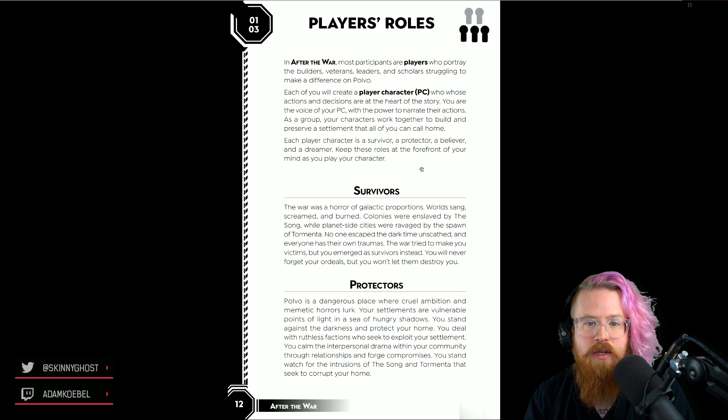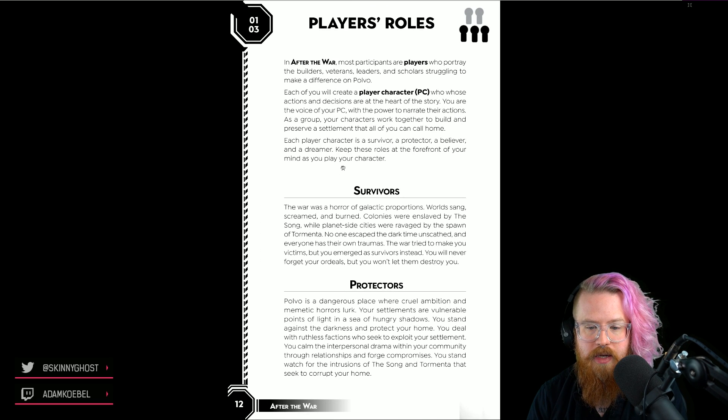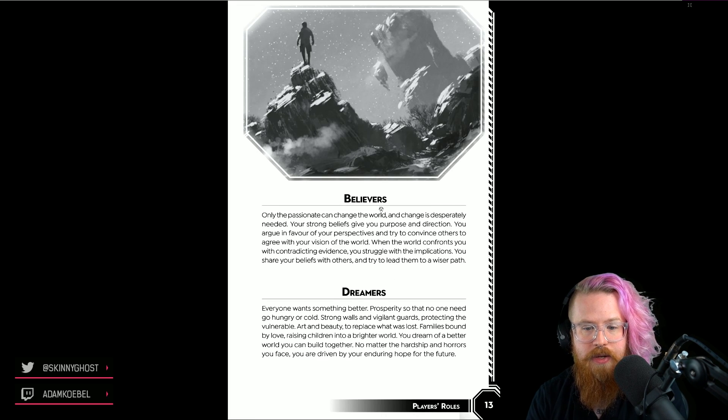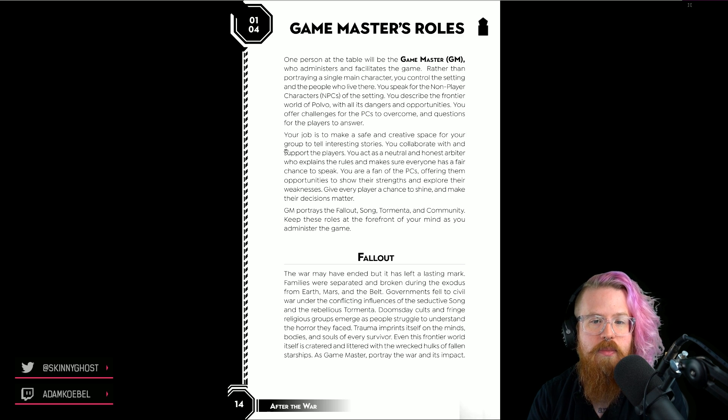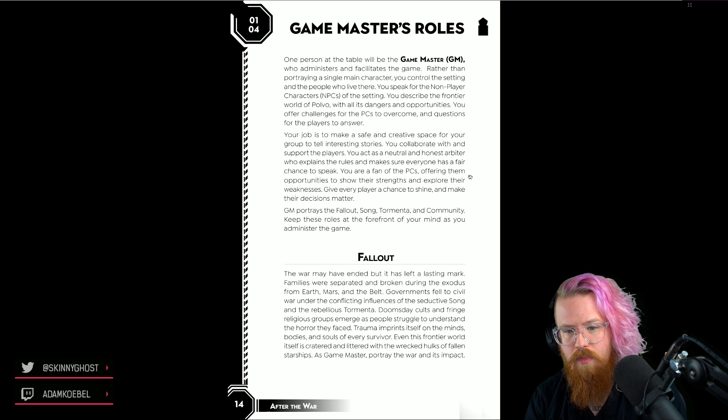The index cards have 'audience mode' on one side and your character name on the other — you flip it back and forth. Each player character is a survivor, protector, believer, and dreamer — I wonder if these are mechanical roles or just frameworks for character concept. The game master portrays fallout, the Song, Tormenta, and community — these are the four things you're thinking about as the GM, like agendas and principles in Apocalypse World.